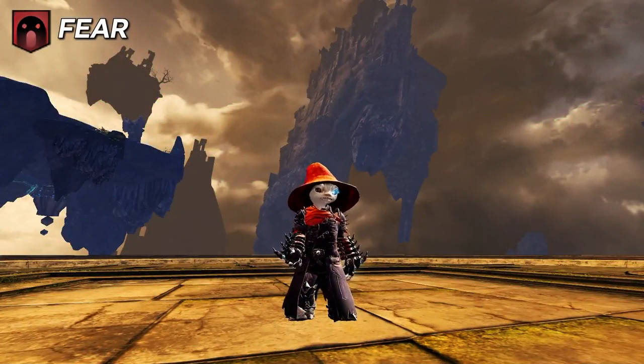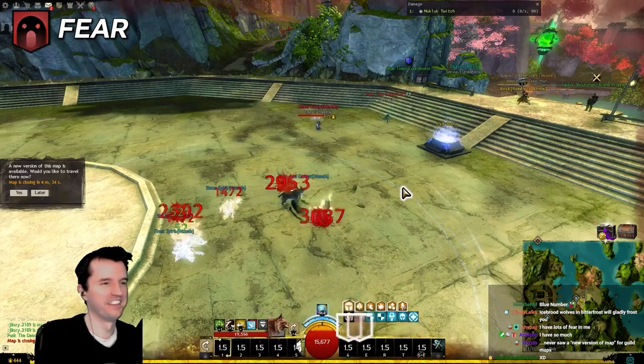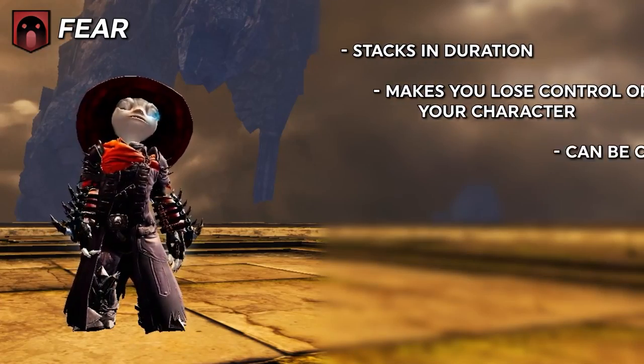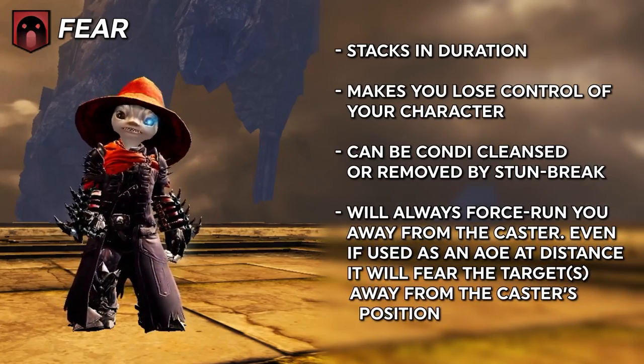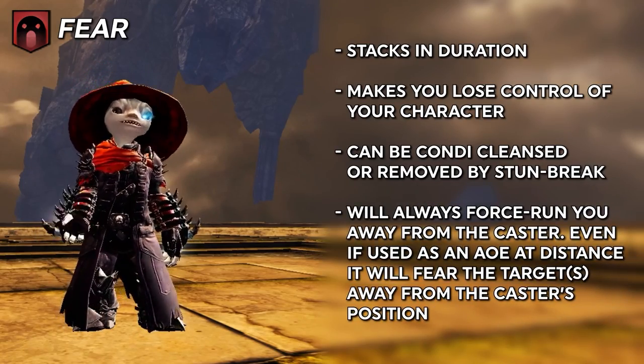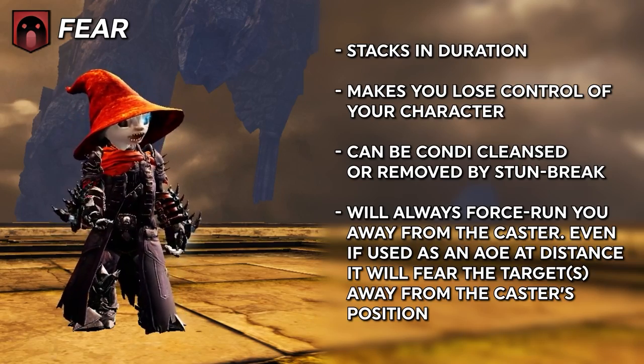Fear interrupts an enemy's action and causes them to run away from the player who applied it for its duration. Necromancers have lots of access to fear; other classes have a lesser amount. It can be broken by removing the condition or by using a stun break skill. Fear stacks in duration.